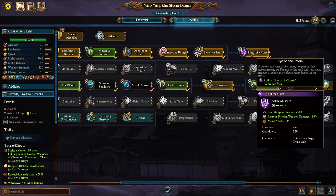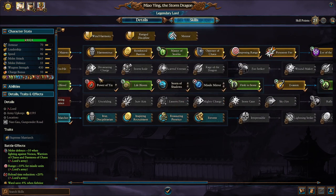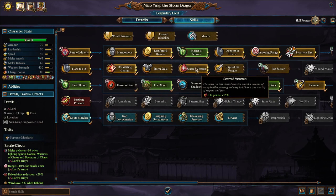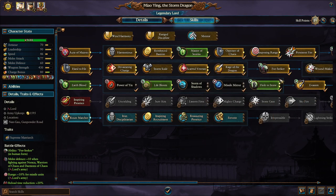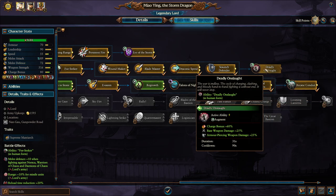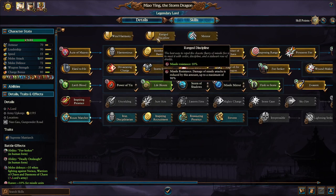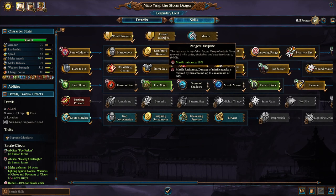Eye of the Storm is a really good ability while she's in dragon form — it provides her with more base weapon damage, armor-piercing damage, and more melee attack, making her a lot stronger. After that, personally I go down the melee line to make her as strong as possible: more charge bonus, more health, more melee attack, Foe Seeker, weapon strength, even more speed, melee defense, and Deadly Onslaught — just make her as tanky as possible. Any remaining points I also put into spell resistance and missile resistance.